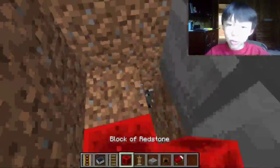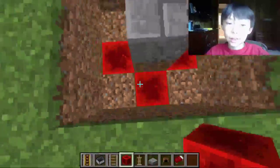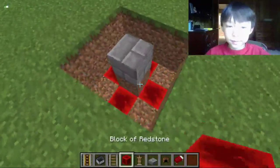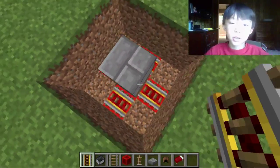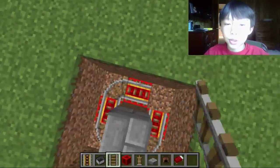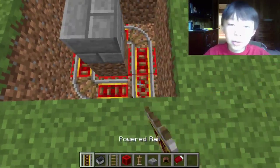You want to put redstone blocks where you take three down, so it looks like this. Then on those redstone blocks, you want to put powered rails. And then on the ones without redstone blocks, you want to put normal rails, because powered rails can't curve.